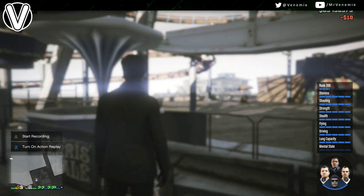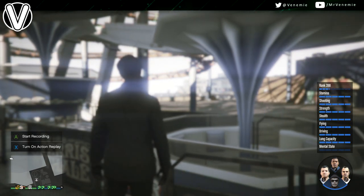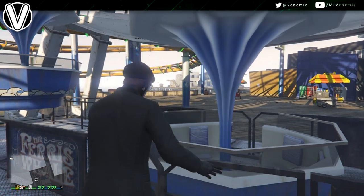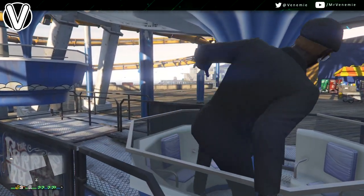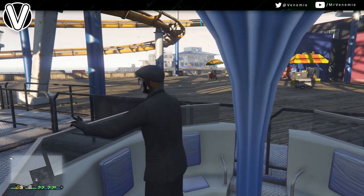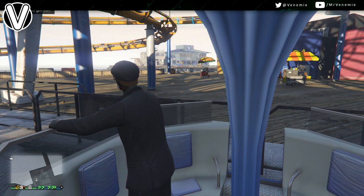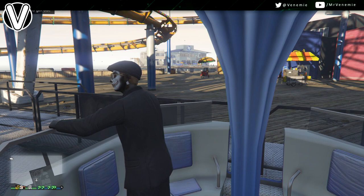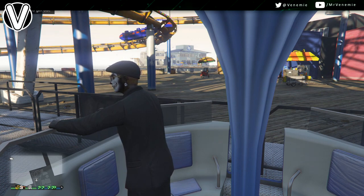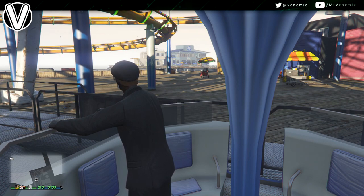All you're waiting for right now is essentially the ferris wheel to stop. Keep holding down on the D-pad — you're waiting for an animation before you can actually let go of it. Now when your character does get inside the ferris wheel, remember keep holding down on the D-pad. What you're waiting for is the view to change, your camera angle to change. When your camera angle does change, you can feel free to let go of the D-pad and then we can move on to the final step of the glitch.